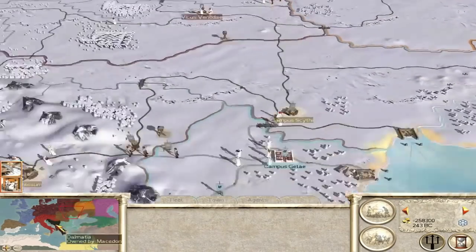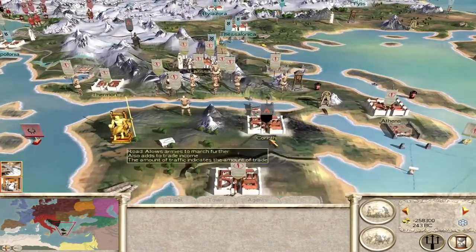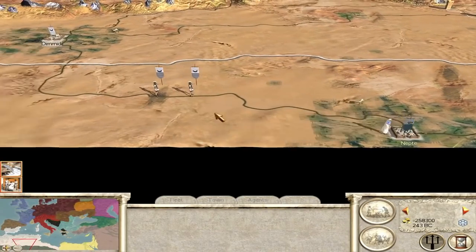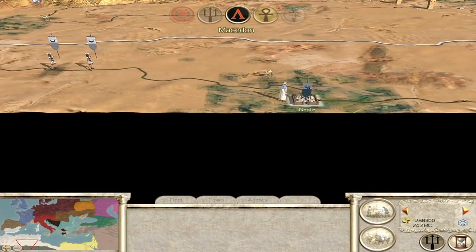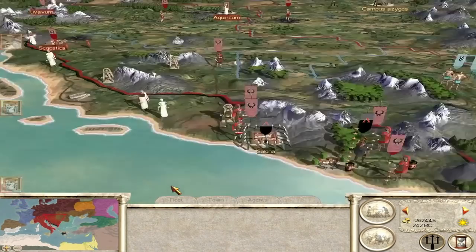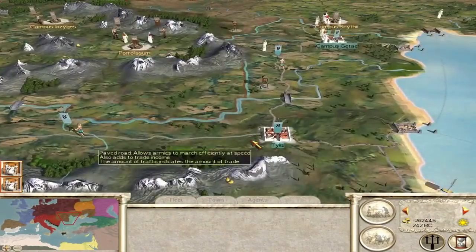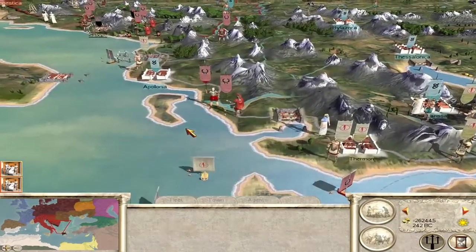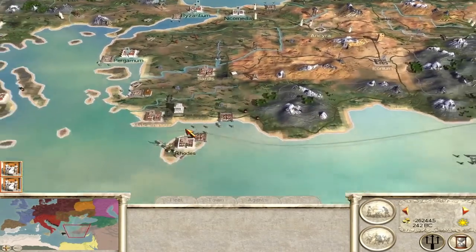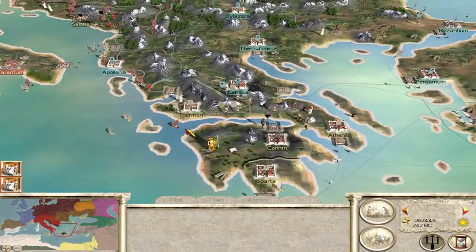Macedon has settlements under siege — Lyricum is under siege, and Corinth has been under siege before. It looks like Salona will probably be next. Macedon signed an alliance with Dacia a little too late. Thrace took Larissa — Thrace is looking really good. They're now at nine settlements. Macedon is basically destroyed, so Thrace is about six settlements away from victory. Rome could also be close.